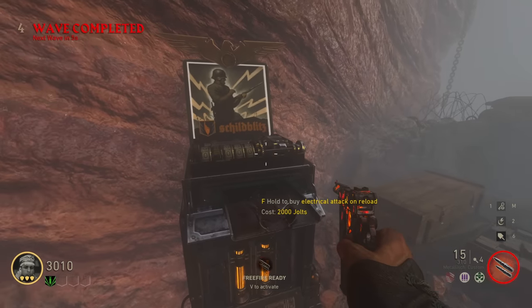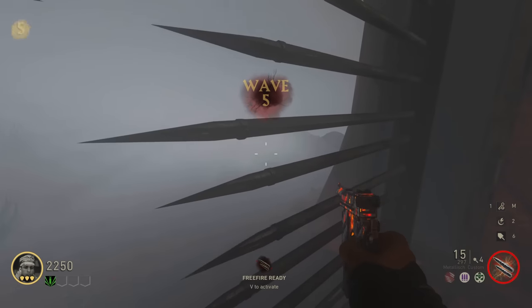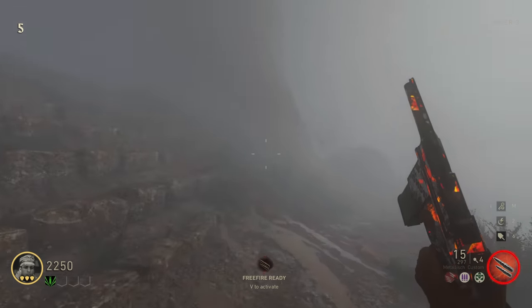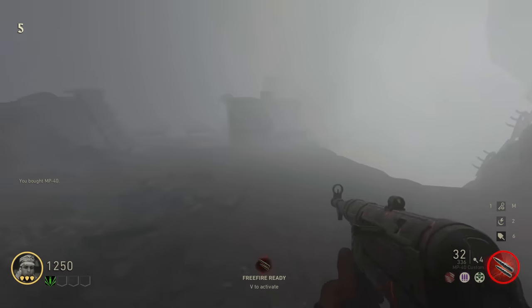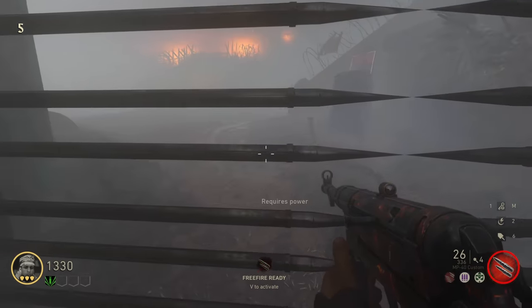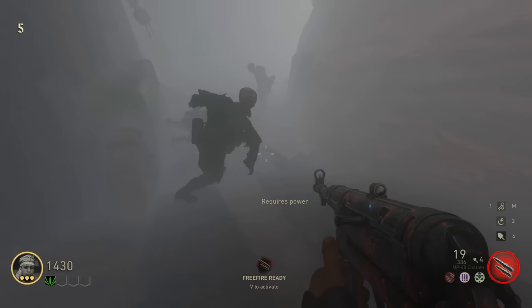I can totally see what I'm doing. Electrical attack on reload - oh, it's Electric Cherry. I mean, that doesn't sound too great to be honest. I'm just going to keep buying doors. We've got some kind of staircase - MP40, I'll happily take that. This door requires power. Oh, and there's a perk there - I think that's some kind of Speed Cola.